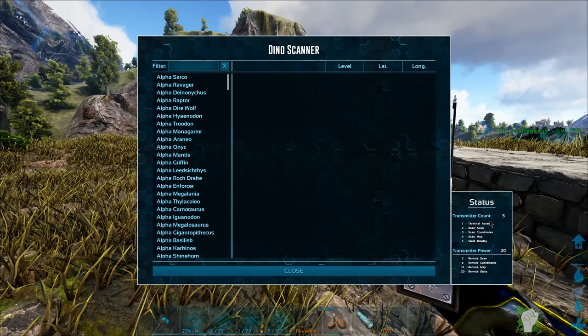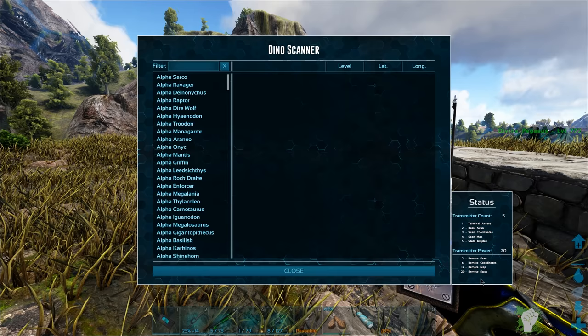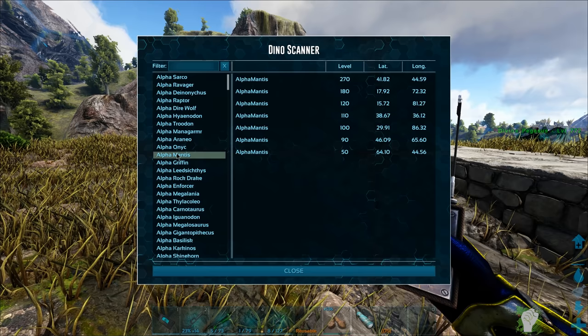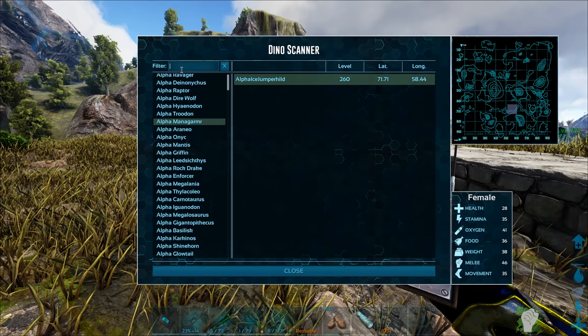Boom. There we go. So you can see right here we have our status — five transmitters and 20 power. Each generator is powering one transmitter, so that's how you make it — five by four. Basically, we have all of these things right here so we can access it. We can do a basic scan, we can see their coordinates, where they are in the map, and I think also their stats as well. I think one of these also shows the gender. Oh, it does if you click in. That's cool. Let's see if we can find anything then.